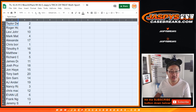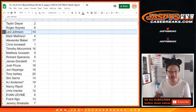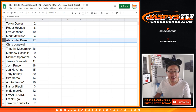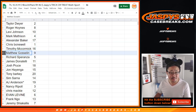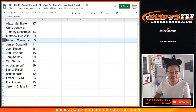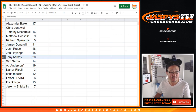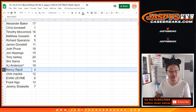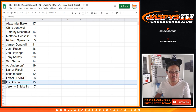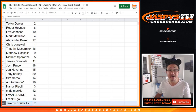Taylor with 2, Roger with 8, Levi with 10, Mark with 4, Alexander with 17, Chris with 1, Tim with 16, Matt with 9, Richard with 5, James with 11, Josh with 18, John with 15, Tony with 20, Sim with 14, AJ with 19, LastBotMojo Nancy you've got 3, Chris with 12, Evan with 6, Frank with 13, and Jeremy with 7.